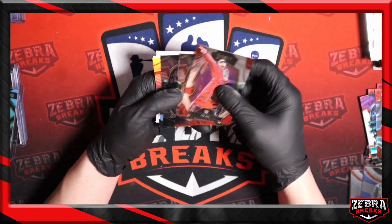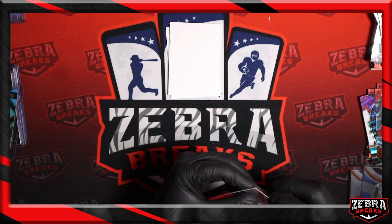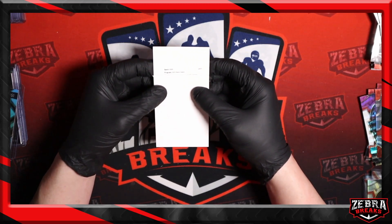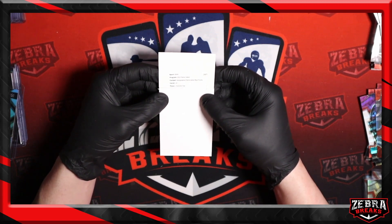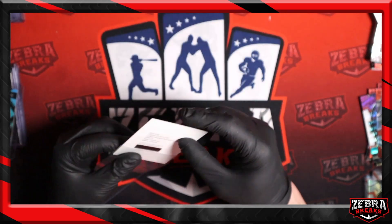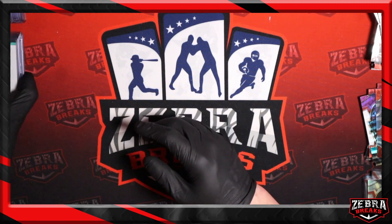Miz, Gargano, Sami Zayn, Top Dollar silver rookie. Redemption time — that is going to be a prism blue mem, to 35. Card number 29 — Charlotte Flair. I'm here for that. Charlotte auto relic, blue, to 35. Give me the auto relics all day long. She's one of the redemptions in this — I didn't know that ahead of time, but we'll take it. Charlotte auto mem to 35 rounding out box number 7.